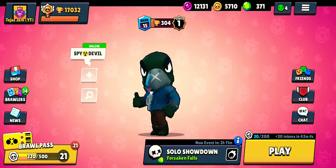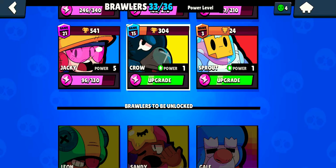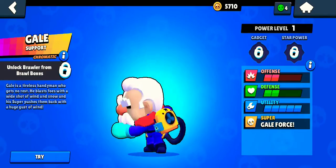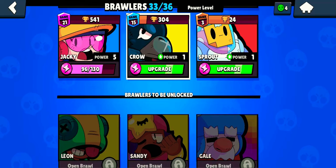In every brawl box opening video we are just trying to get a new brawler, gadget, or star power. I have not unlocked Leon, Sandy, and Gale yet. Gale is a new chromatic brawler, so we'll just try to get it from the free brawl pass.